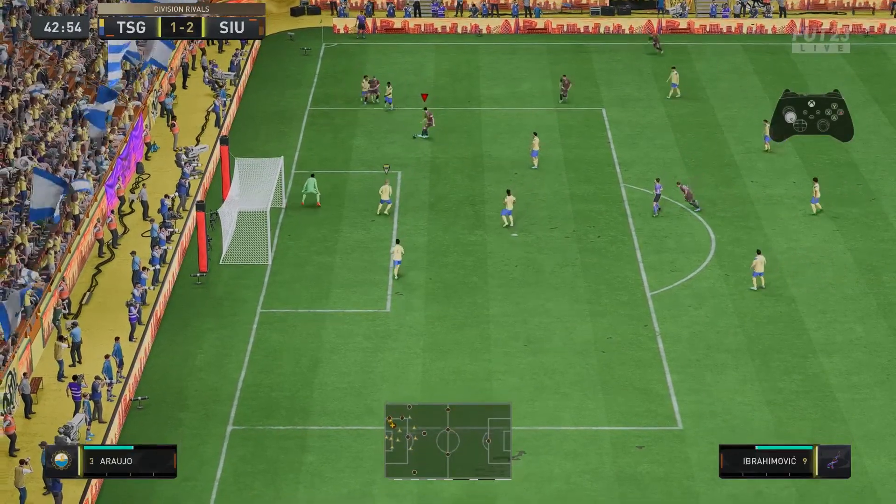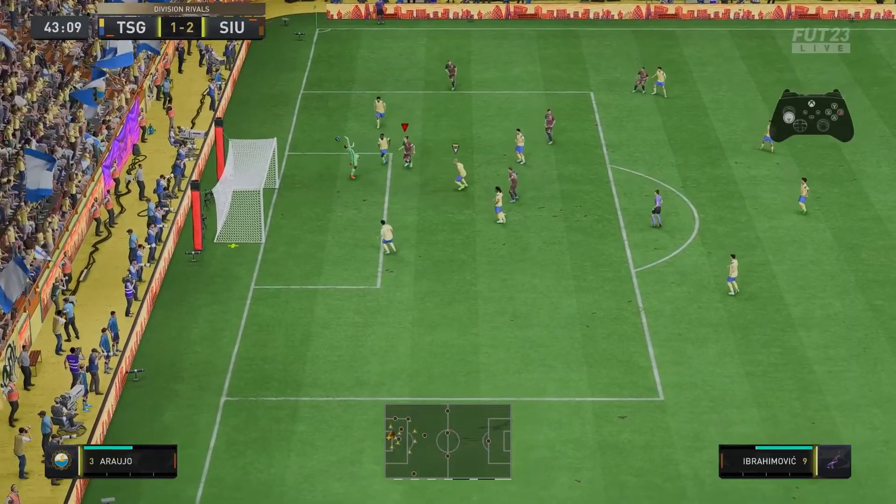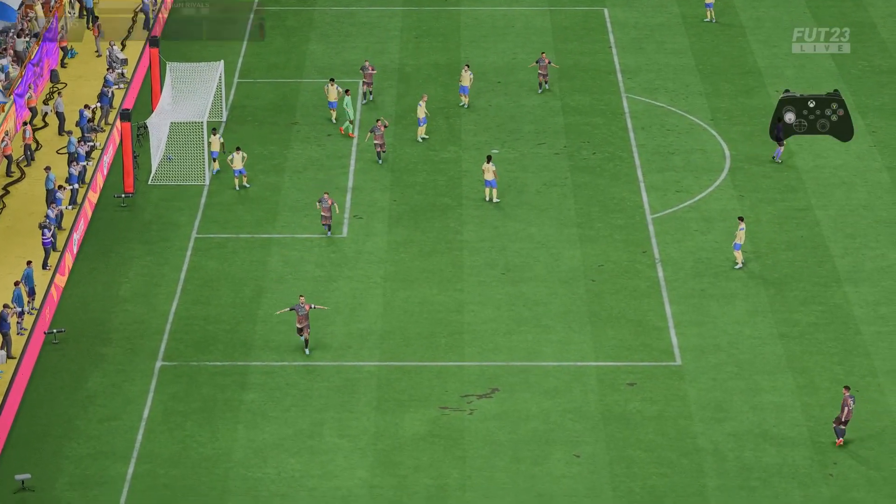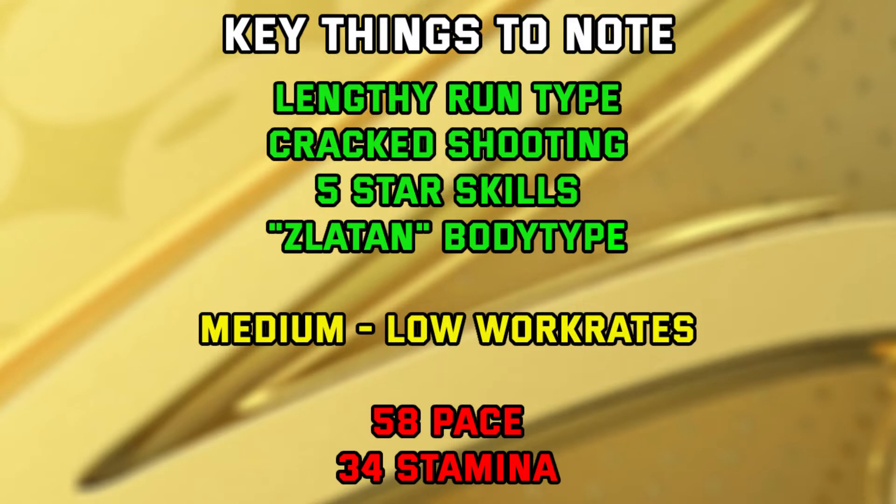So that's the gameplay done with. I do have a few key points to mention when you use this card — basically the pros and cons. Lengthy run type: he's quicker than 58 pace, etc. And then Zlatan body type — he's got his own unique body type which makes him better in game. It's like being smothered in Vaseline; he can slip through gaps that other players wouldn't be able to get through and hold players off.